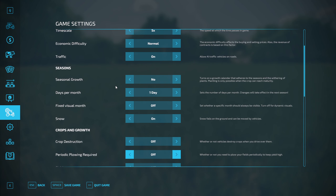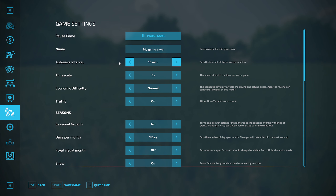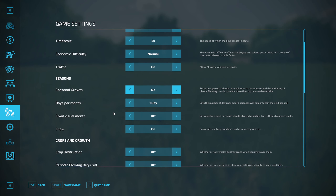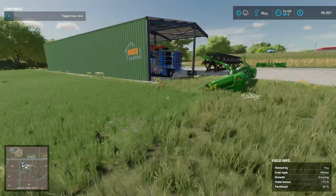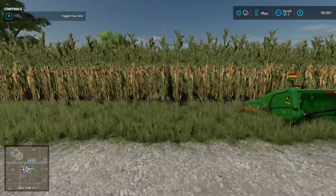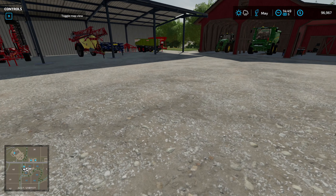Depending on your level of how much realism is important to you, for me I just play games to have fun, and it's not fun to spend two hours going over the same field, especially once we get to the point where we actually have to start hiring AI workers and all that other stuff. I'd like to find ways to make things a little bit more efficient.